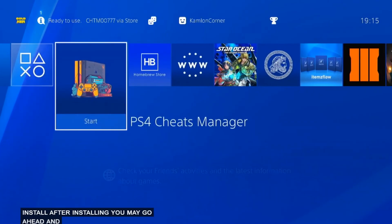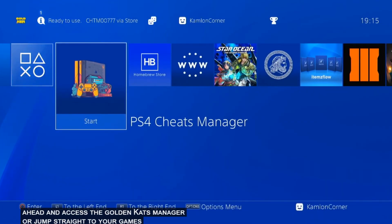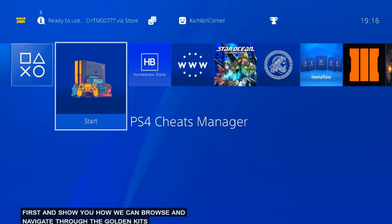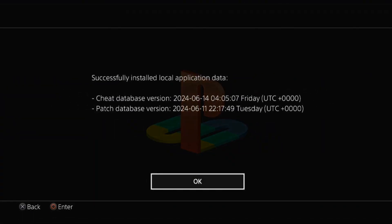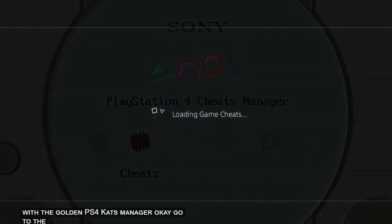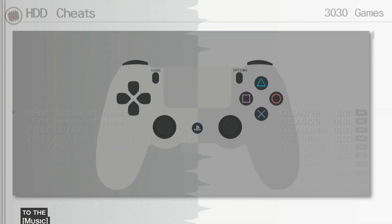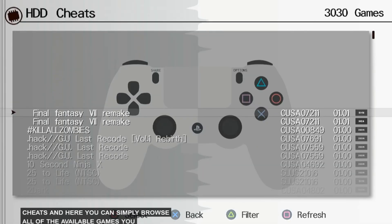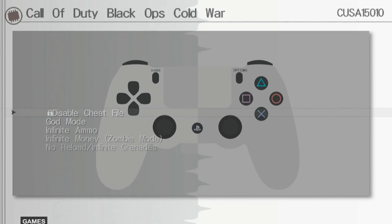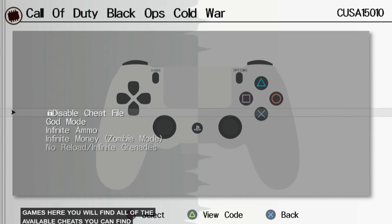After installing, you may go ahead and access the Golden Cheats Manager, or jump straight to your games. Let us access this application first and show you how we can browse and navigate through it. To check for available games in the Golden Cheats Manager, go to Cheats. Here you can browse all of the available games. Press Triangle to filter — games with a store icon are the games installed on your PS4. When you access a game, you will find all of the available cheats for it.